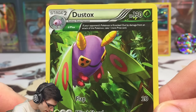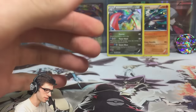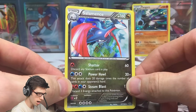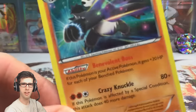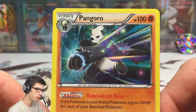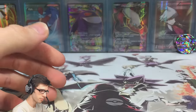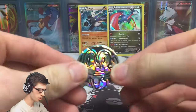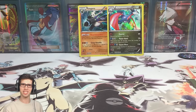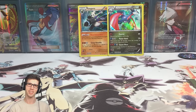So we managed to pull two ancient trait rares and a holo from this blister — not too bad, no ultra rare goodness but okay. Little recap: the Salamence holo rare is the highlight pull, and we also got the Absol reverse rare. The featured Pangoro promo looks solid too, and I'm looking forward to seeing Pangoro in Pokemon Sun and Moon. If you enjoyed today's opening, I apologize for my raspy voice — drop a like below and I look forward to seeing you guys in another video. Thanks for watching, peace.